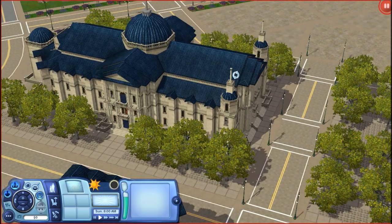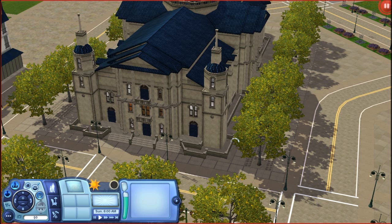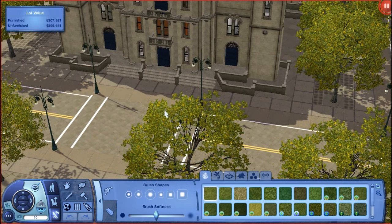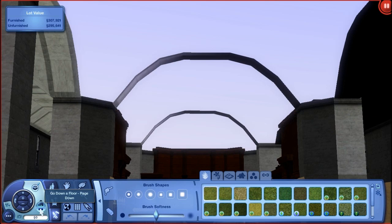This one is already furnished and it has a very complicated interior. What we do is we just control shift and click and we can enter buy mode. It's pretty much default enabled in this Create-A-World mode. I can just hit tab and go to free camera mode, which enables me to build whilst looking up at the ceiling. And if you guys can see, this is the interior of it. I worked really hard to make it look like an actual church.